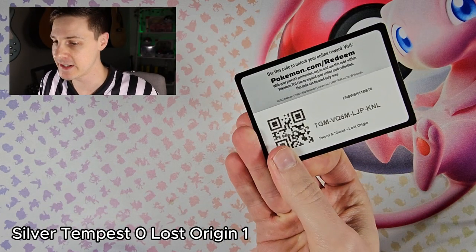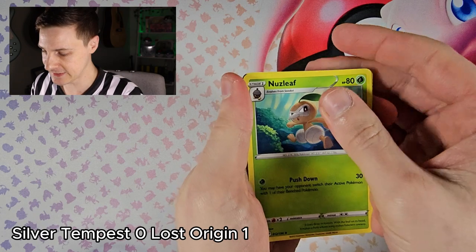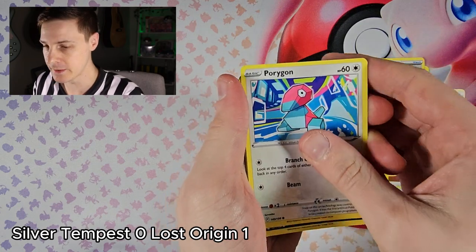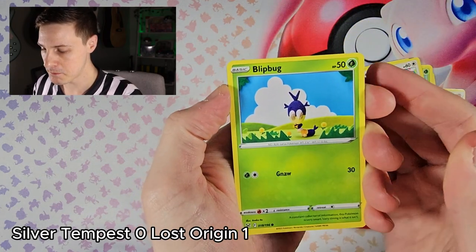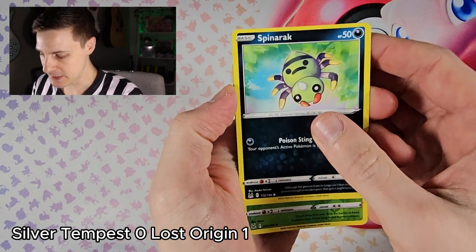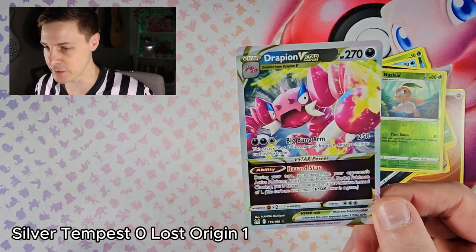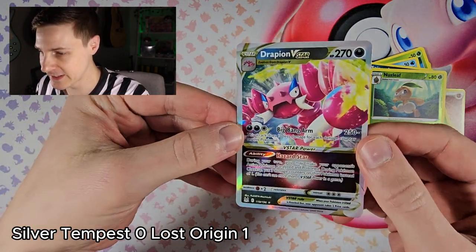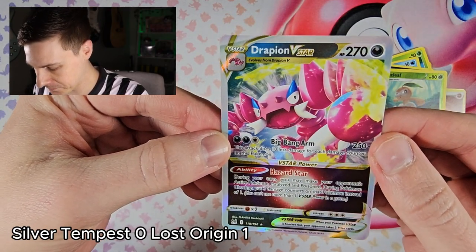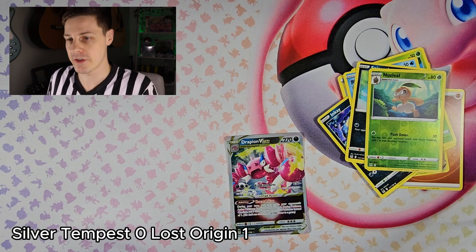Lost Origin takes round two. Opening the pack we got Hisuian, Nuzleaf, Winding, Porygon, Inkay, Blipbug, Pinion, Spinorak, reverse Nuzleaf, down to a Drapion V-Star. So two for two in the V-Stars for Lost Origin — very nice, textured card again. Round two also goes to Lost Origin.